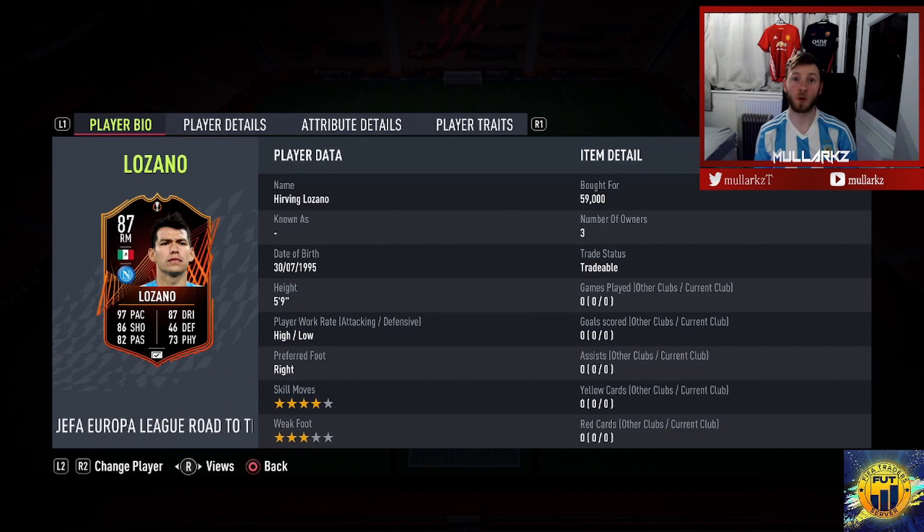What's going on YouTube, Larks here. Today we're back with a player review. I've picked out the second card from the Road to the Final promo — this time Hirving Lozano. He's an absolute pace merchant for all those that have watched him over the years and used him on FIFA. He had a good inform card as well, and this is a nice upgrade. Playing for Napoli they've got Barcelona, so it's a bit hit and miss whether this card will get an upgrade.